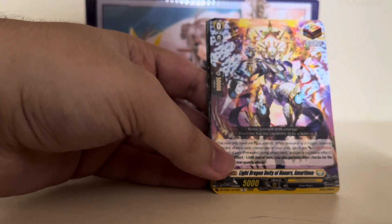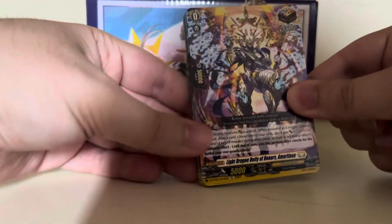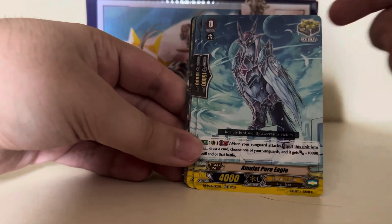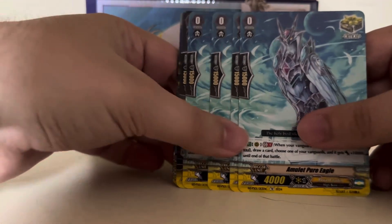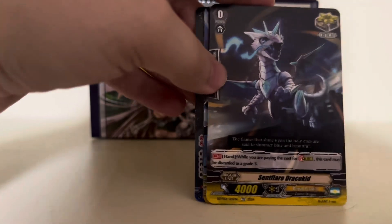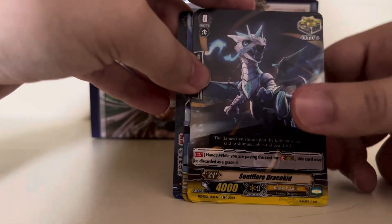We've got the Keter Sanctuary Overtrigger. In the standard format Royal Paladin would be in Keter Sanctuary, but since this is the premium format they are United Sanctuary — but United Sanctuary and Keter Sanctuary are the same thing. We've got Emulet Pure Eagle, a critical with a Generation Break 1 effect: when your Vanguard attacks, put this unit into the soul, draw a card, and one of your Vanguards gets 10,000 power until end of turn. It's got all the updated values — 10,000 power and 15k shield. We also have the Stride Fodder Criticals: when paying the cost of stride, this card may be discarded as a Grade 3. That's Sent Flare Draco Kid.